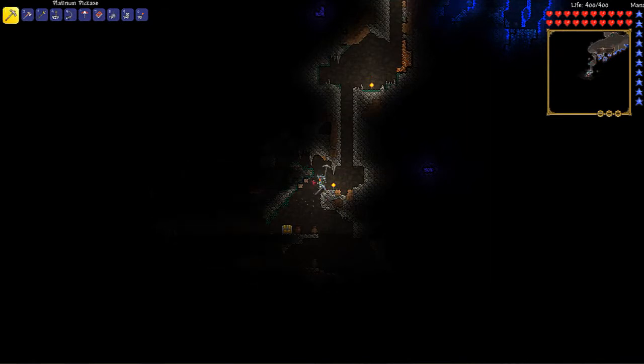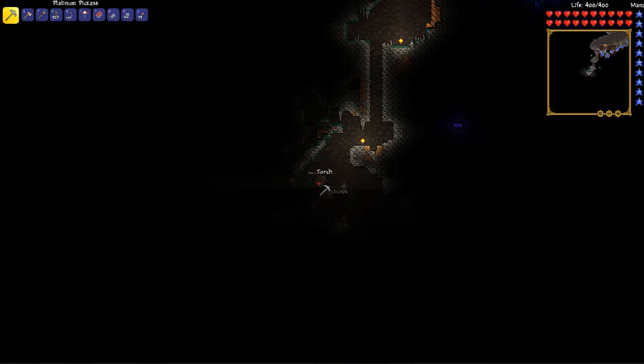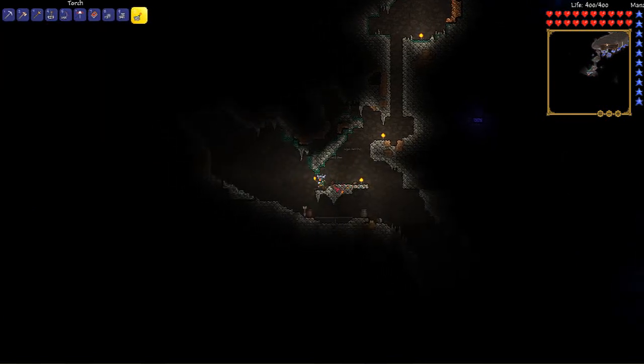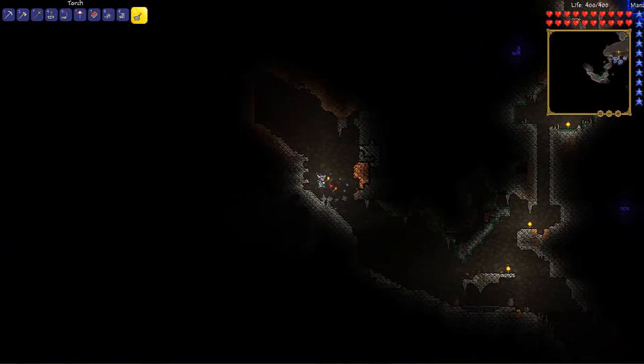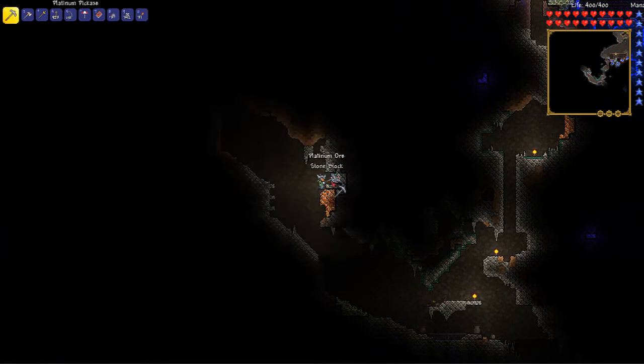Another chest is right over there, so let's go collect and see what's inside this one. This is a very nice item - I might actually use this really, really soon. What the magic mirror does is it practically just teleports you to your bed or spawn. So yeah, that's actually very nice. Another suspicious looking eye, so we can fight the Eye of Cthulhu again. More platinum bars, which is exactly what I need. And Spelunker potions. That was probably one of the best chests we've gotten today - a very, very useful tool and very good potions.